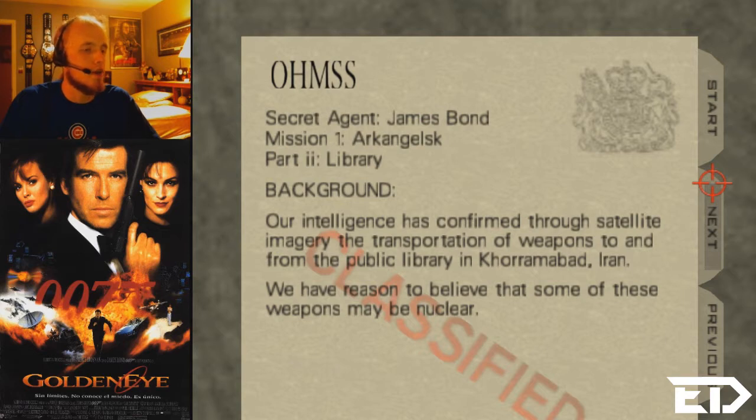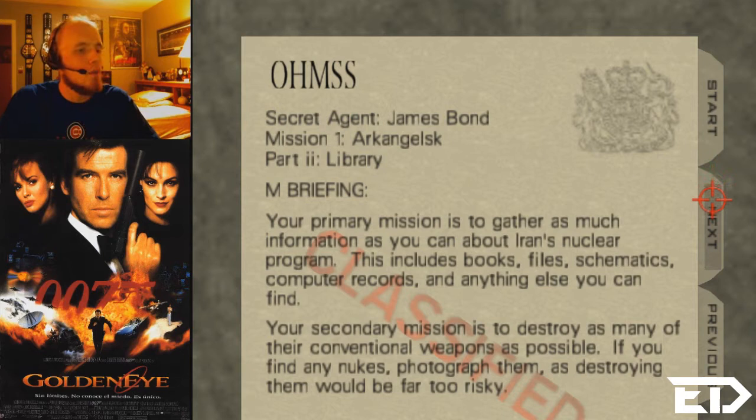I probably mispronounced that. We have reason to believe that some of these weapons may be nuclear. Your primary mission is to gather as much information as you can about Iran's nuclear program — this includes books, files, schematics, computer records, and anything else you can find. Your secondary mission is to destroy as many of their conventional weapons as possible. If you find any nukes, photograph them, as destroying them would be far too risky. Well, no shit, Sherlock.